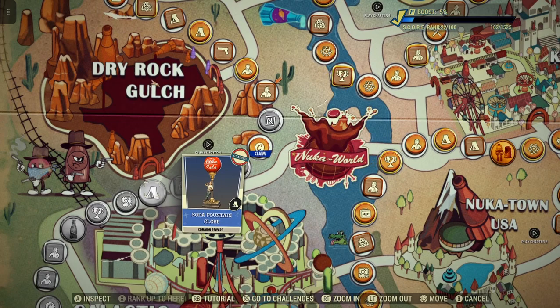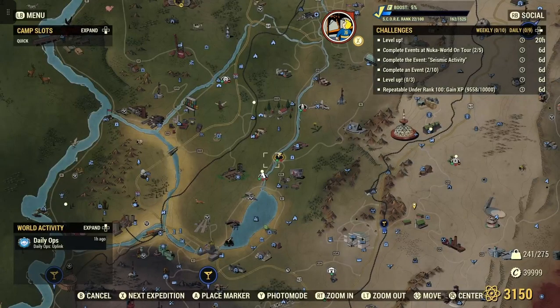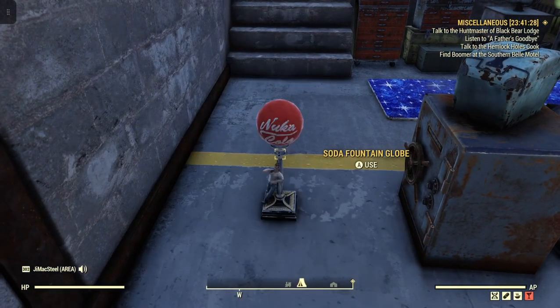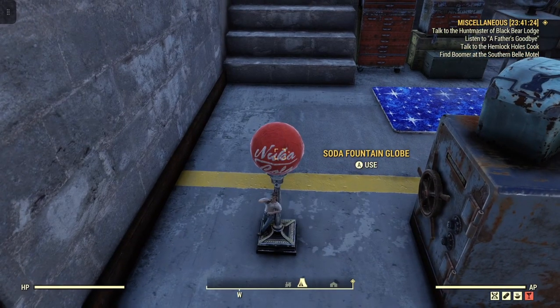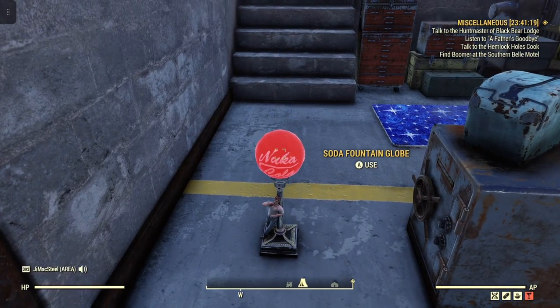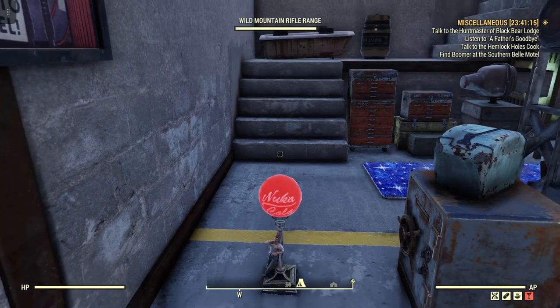So you first need to claim it in order to build it in your camp. I already did that, and here it is right here — the soda fountain globe. You hit it and it's just a little light. Pretty neat, kind of like a night light. Pretty sharp.